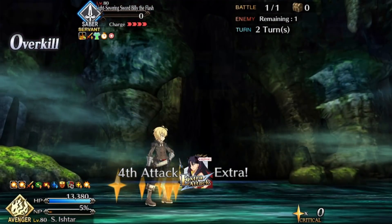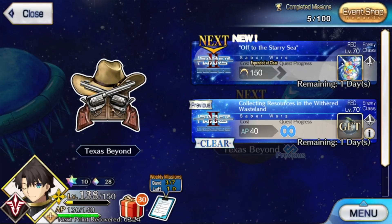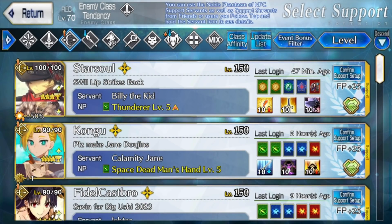With this done, you should have Mission 73 done. After that, do the Texas Beyond free quest until you have enough Altrium to leave the planet — for me that was one run. Next, you do the main quest Off to the Starry Sea, and then Tor Manual.